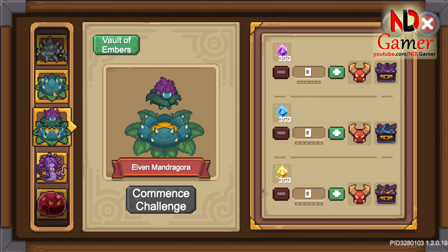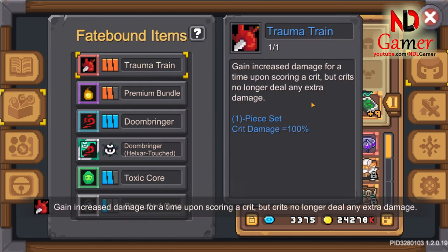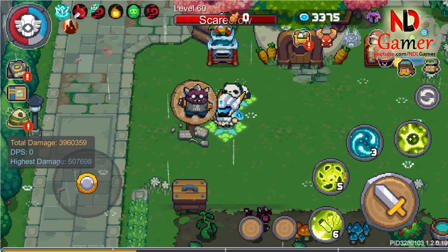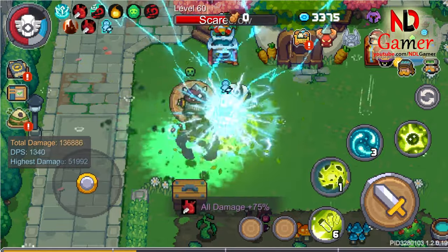Now let's review each ring individually. The first ring is the one I'm currently using because I really like it. It increases all my damage by 75% and boosts my critical hit rate to 100%. It is suitable for classes with erratic damage, like the ones I'm playing — storm shaman, druid, mage, etc.